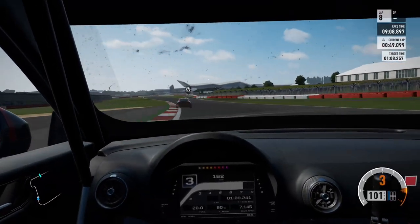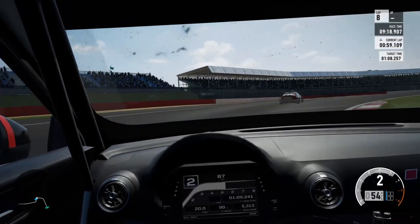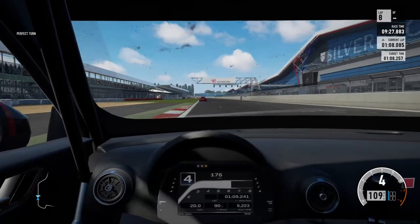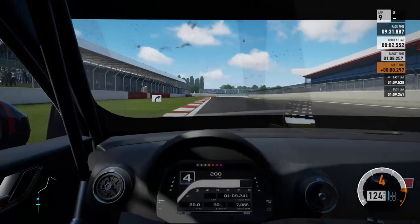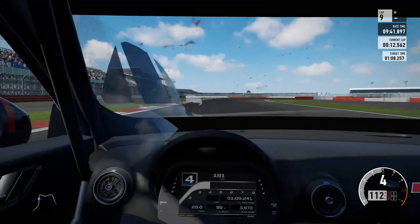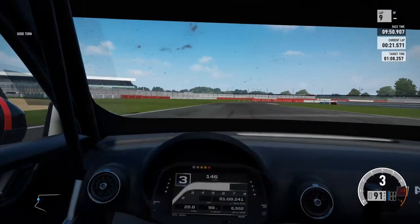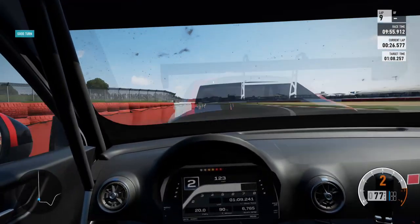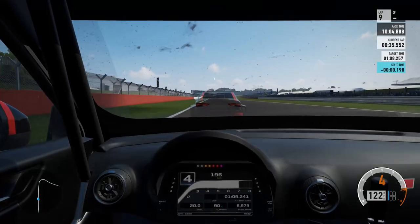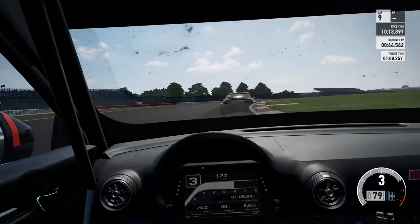I'll stay closer to him through the straight and see how I am in Club. He's not running away from me on that corner anymore. A little too deep there - it's going to show once he gets the better exit out of here. I got a good run here - a little wide but I can keep on the power and not run off the track. I've pretty much matched him, but I've hit the rev limiter. I was able to get on the power earlier through Beckett's this time, so got roughly the same exit as he did.